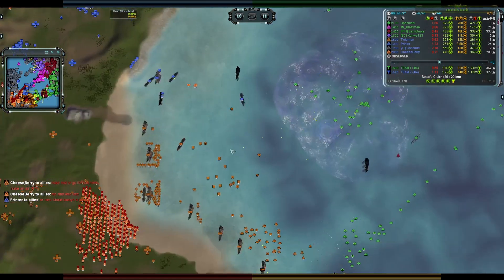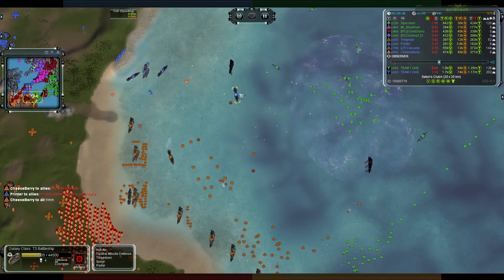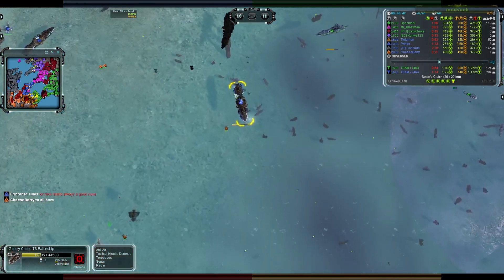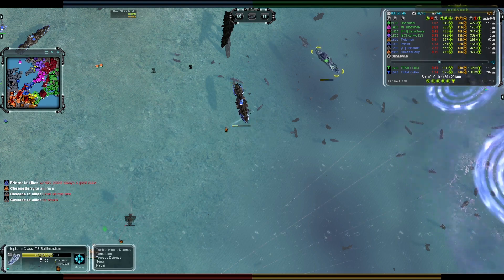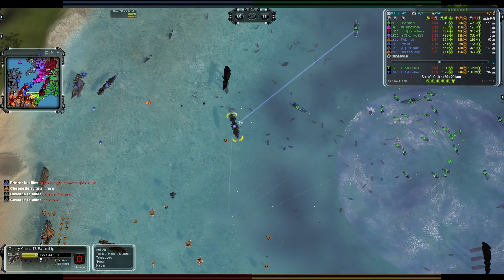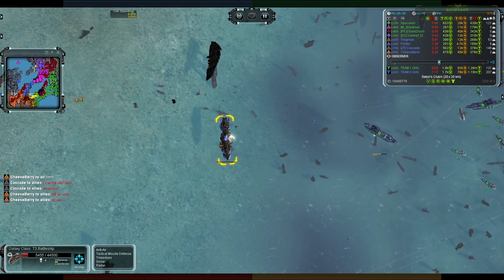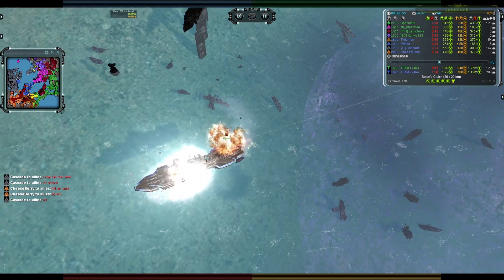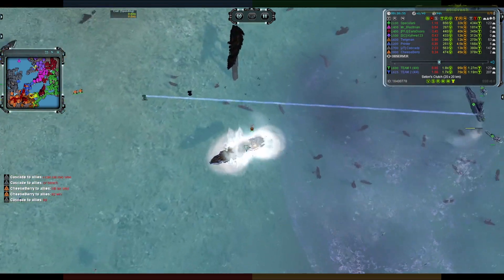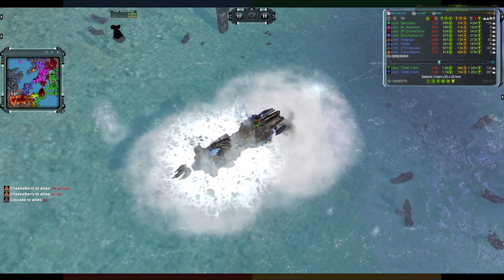A single Galaxy battleship here gets sniped a little bit by a Neptune but the damage coming in from the Summit is doing a decent whack. Taking tac launcher fire as well — sitting still, the rounds come in from the Summit, smack into the stern of the Galaxy, and it sinks underwater.